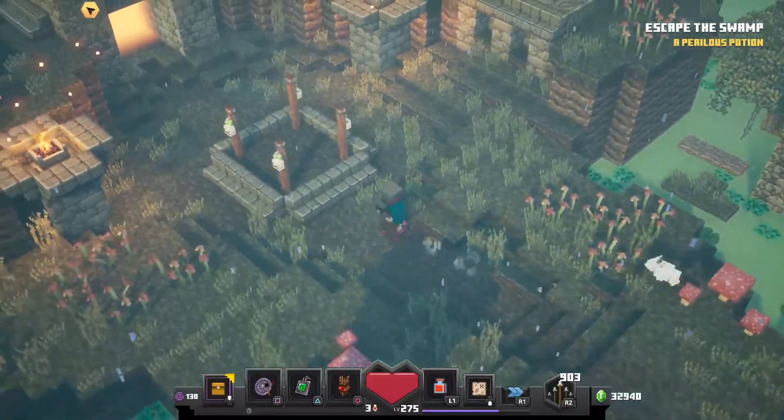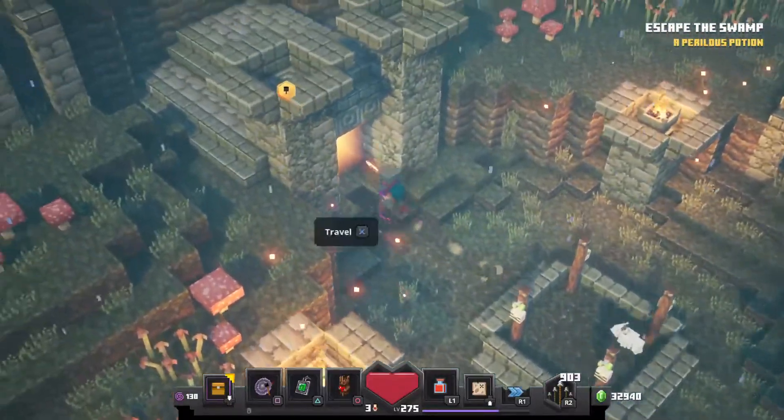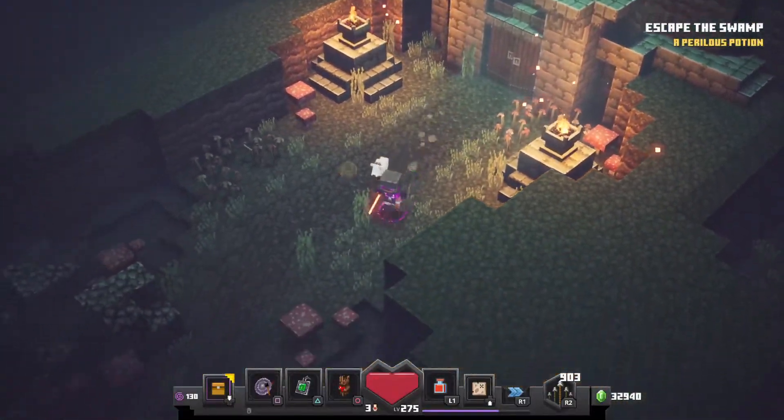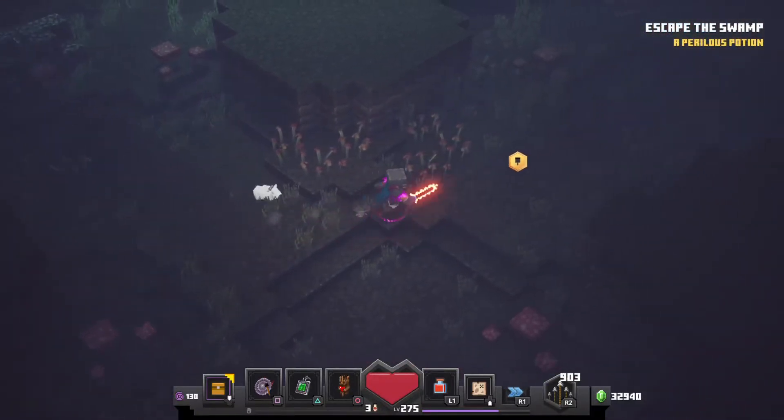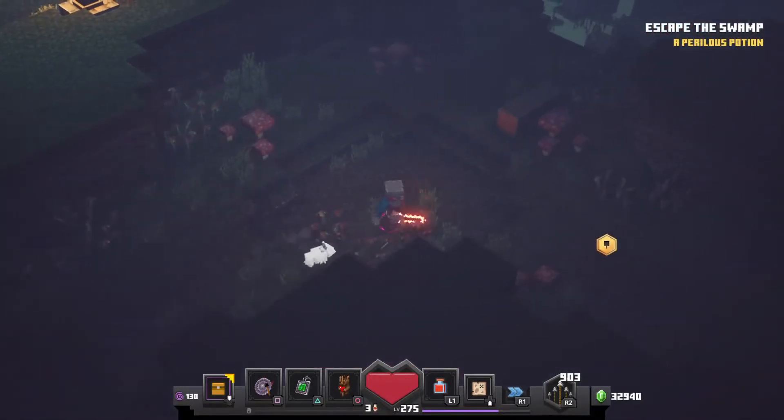That whole section back there is where you clear out the cauldrons so you can lower the gate so you can go into this cave. This cave is kind of cool — the same music, but a little darker.